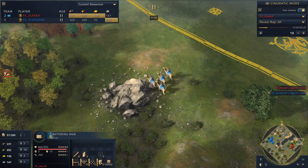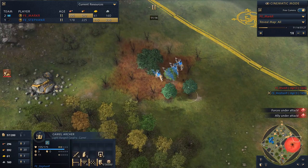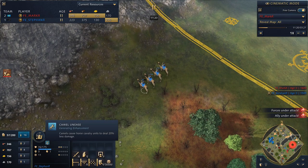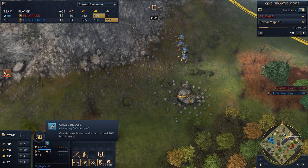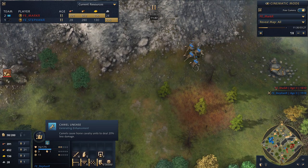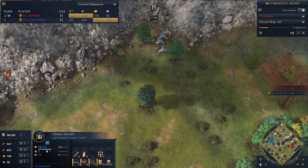We've also seen camel archers coming out for Stefan — this is a unique unit to the Abbasid Dynasty. They get the camel archers and the camel riders. The camel archer is a ranged cavalry archer type unit with the camel unease bonus, which makes horse cavalry units weaker when near these units. Horses don't like camels — they freak them out. It's a real historical thing.